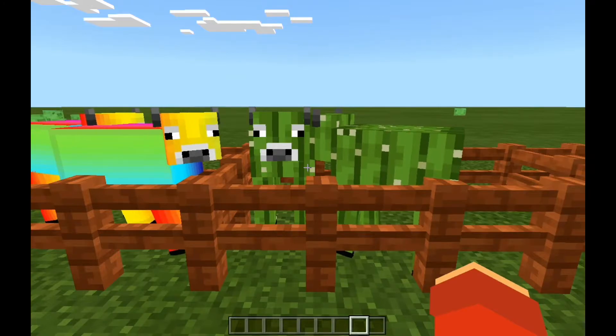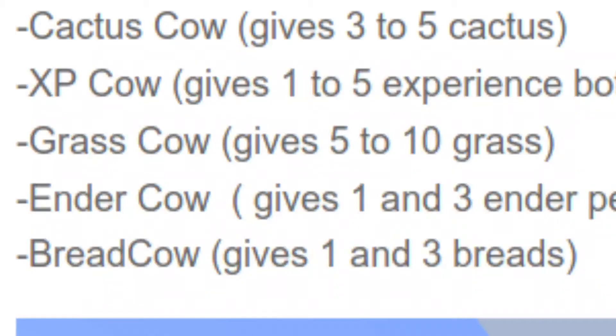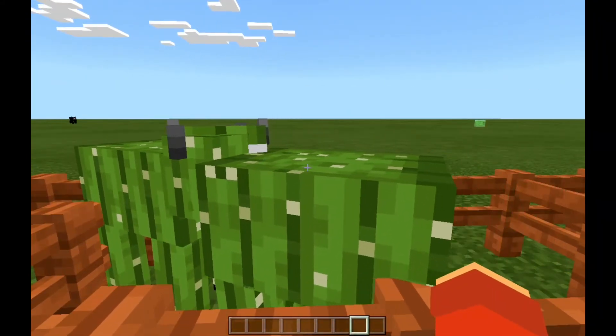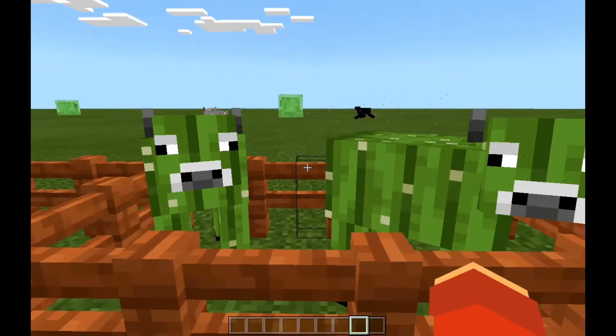Next one is actually new — it's not really an ore but an item. It is the cactus cow, and it gives you three to five cactuses. I mean, that's really not worth it. Do you really want to kill this dude? Just breed them. It gives you three to five cactuses and that's all it does — really just items, not minerals.